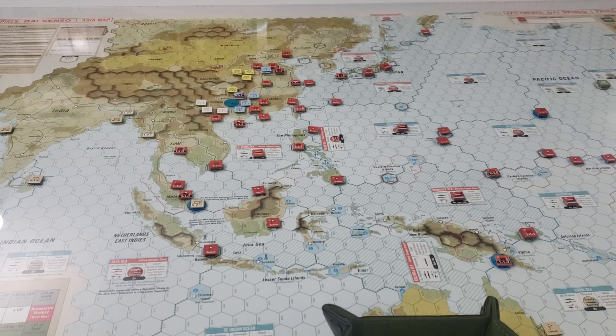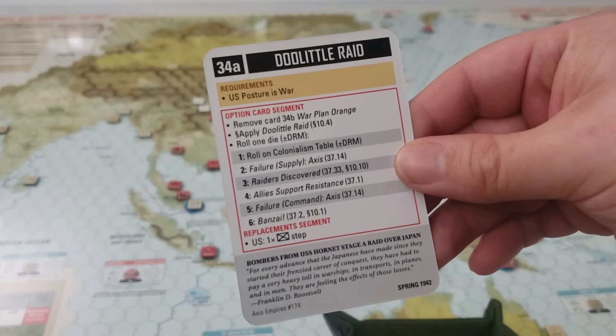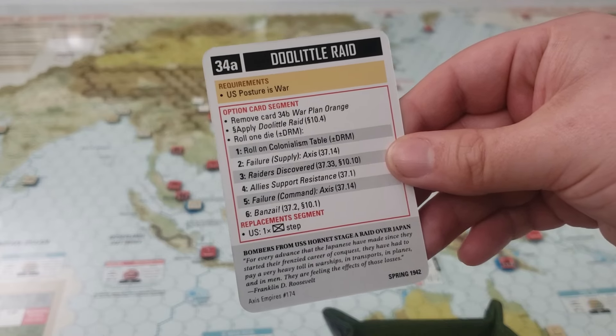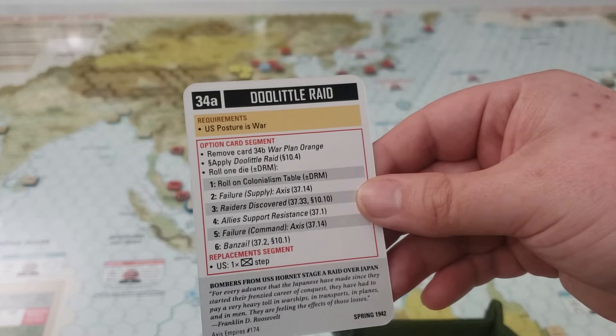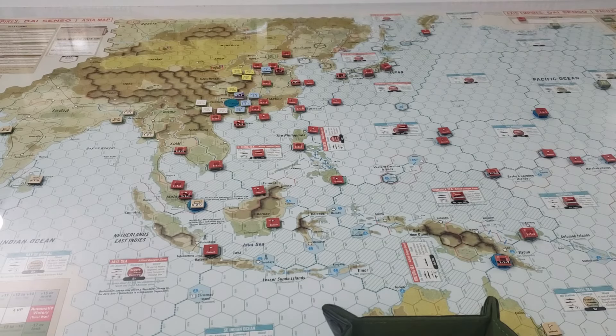The allies have really no good options left. They'll play their new card — the Do-Little Raid — remove Plan Orange, and roll a die adding plus two. We get a six, so Bonsai again. The axis faction must conduct one attack including a Japanese unit, or take an axis support unit and send it to the delay box along with an allied unit of the same type.